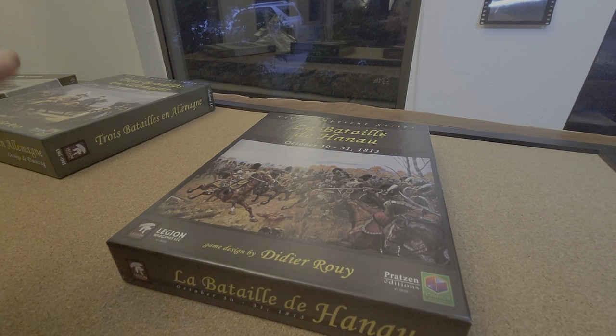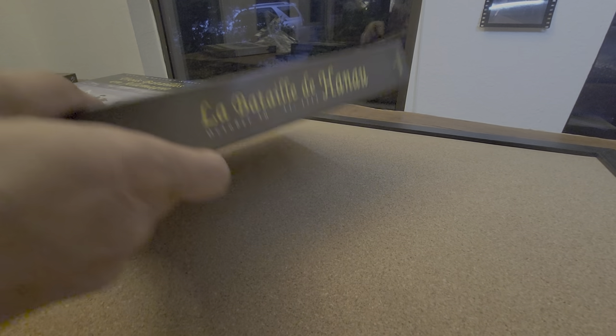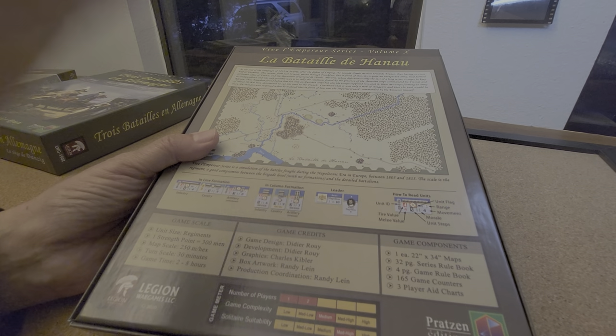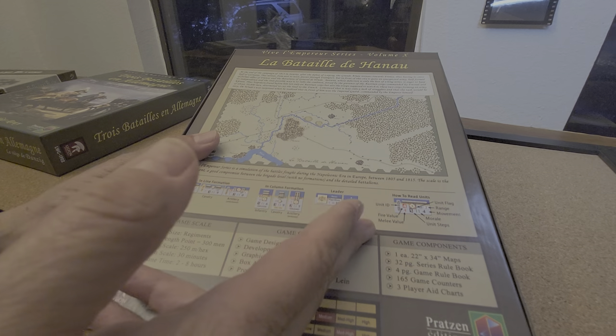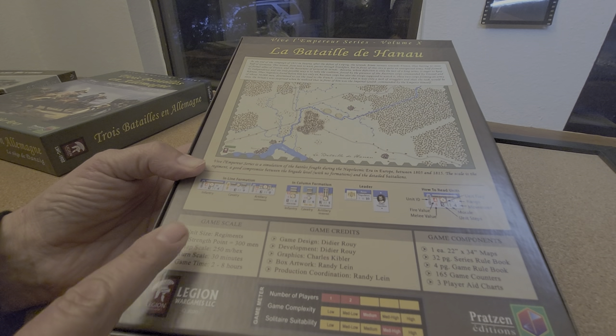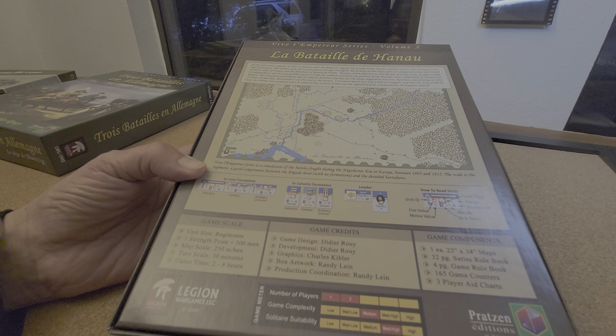I'll do a full system breakdown and discussion of what I believe is good and bad about it at some later point. Right now I'm really excited just to get into the box and have a look. Wonderful artwork on the cover of course, and the back is just telling you where we're at — 1813, what was going on, a look at the formations and units, design credits. It's a regimental scale system, 250-meter hexes, 30-minute turns.